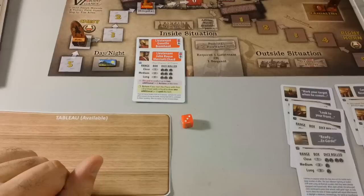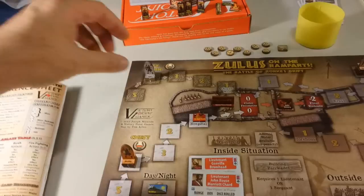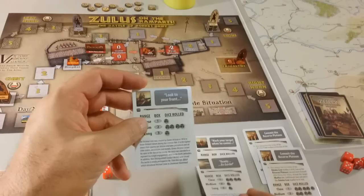Hero phase — no heroes. We don't have to discard anything, we have the maximum number of cards. Now we go again with the Zulus — the Impi phase. Now we have left and right horns moving two. The left horn moves to two. The right horn is gone, so we ignore that. Now we can deal exclusively with that left horn.